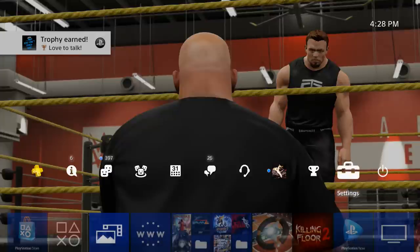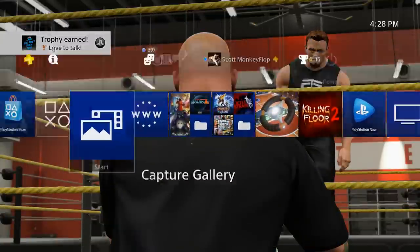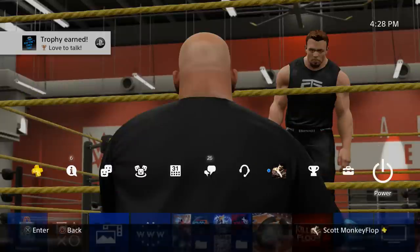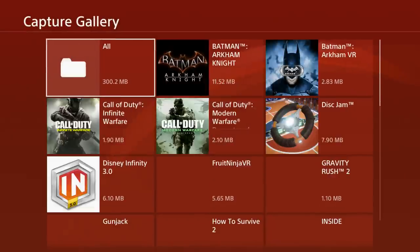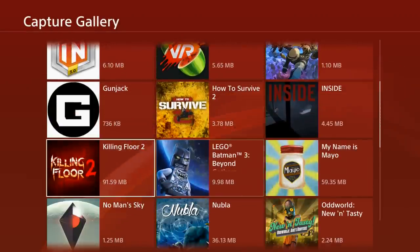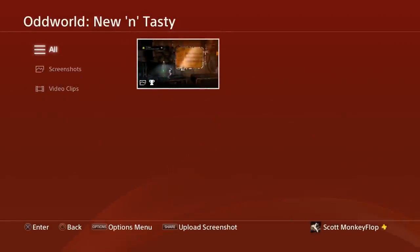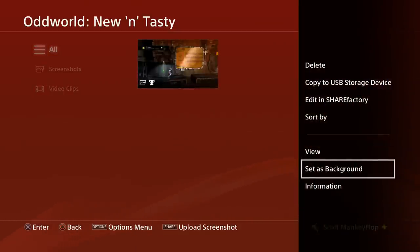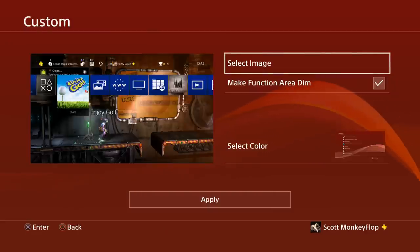There it is — the custom background! Like I said, if you pull images from offline it's going to look bad, but if you use screenshots taken in-game it's going to look a lot better. For those replaying the video: first, take a screenshot or pull up an image; go into your Capture Gallery; select an image — we'll select a different one now, 'New and Tasty' — then press the Options button, and you can view it or set it as background.